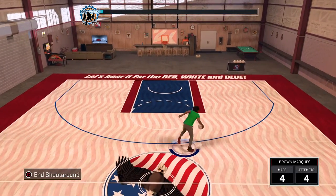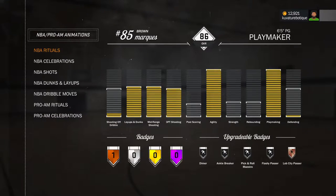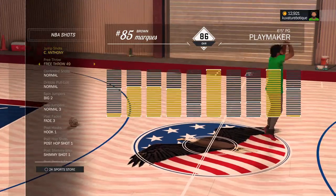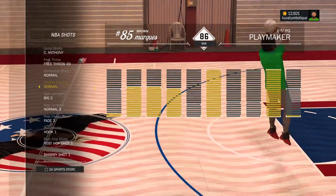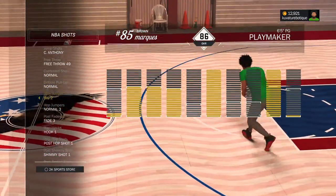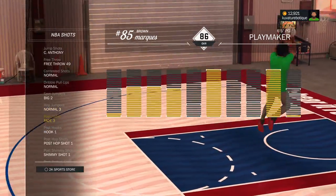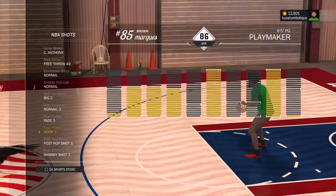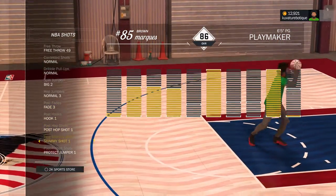So let's jump right into it. Let's start out with the NBA shots. For my jump shot, I got the Carmelo Anthony free throw 40, I got contention shots on normal, dribble pull-ups on normal. I don't really use spin jumpers that much, so I just left it a little. I use hop jumper normal 3, post fades fade 3. I don't really use post hooks so I just left that alone, hook 1. Everything else I don't use, so I just leave it on number 1.